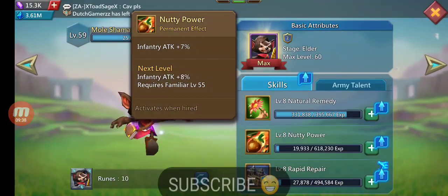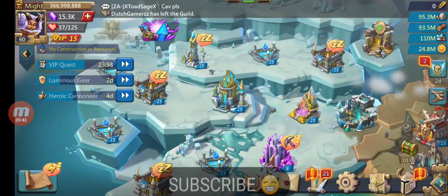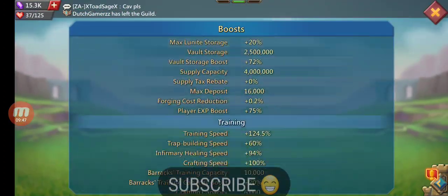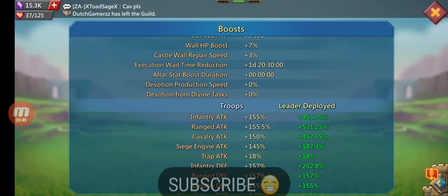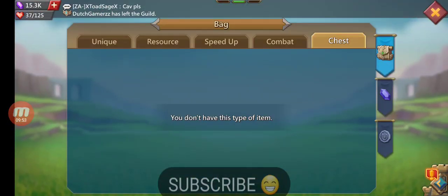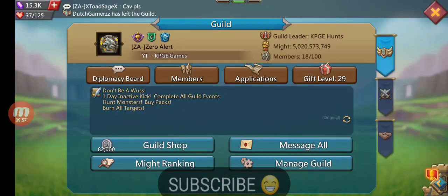Give that nutty power up too — it's all stuff I gotta work on later guys, but as far as the attack stats go, it's pretty good. I'm gonna do an overview of this account pretty soon. Z8 is recruiting — 400 million might players and above, currently 5 billion might. Stay tuned for the state. Anyway guys, this is your boy KBGE, hope to see you in the next video!